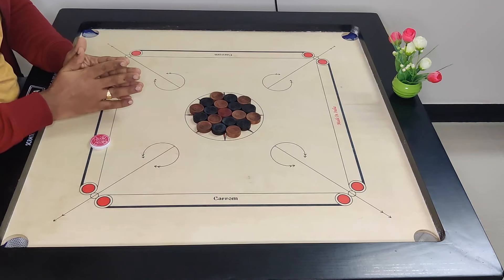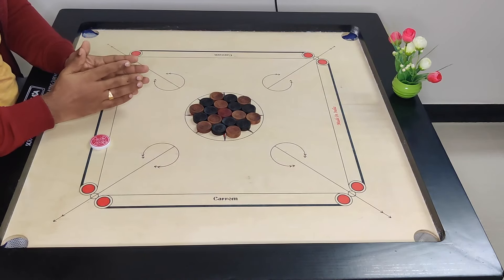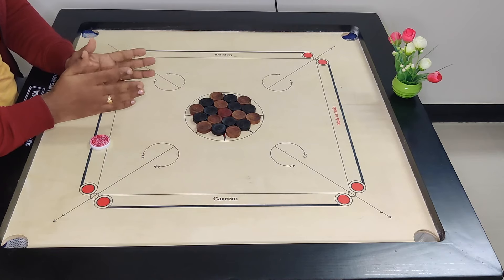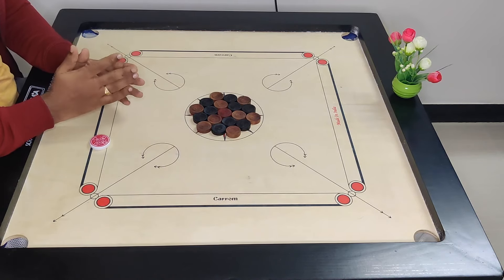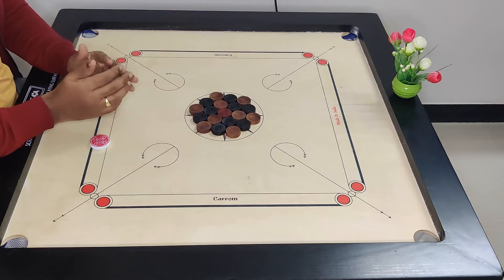First trick shot. We will talk about the first time in the car mode. You will find a task. You will find a first strike. You will find a coin in the first attack and you will find a bonus. You will find a next chance.